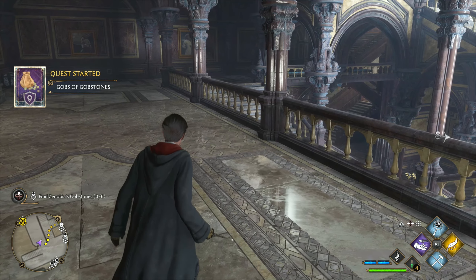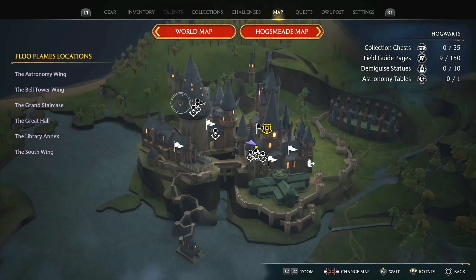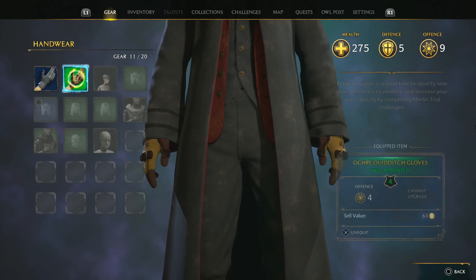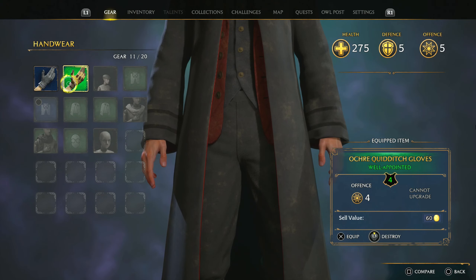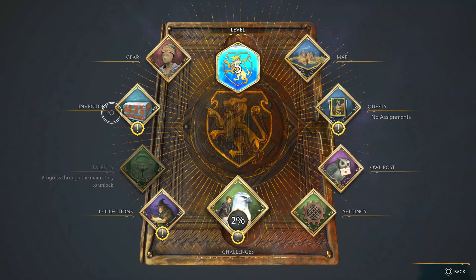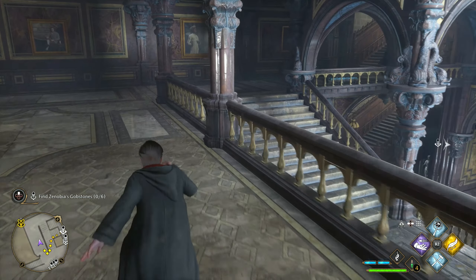I'll probably have to use Accio. 'Do you have any suggestions on how to get your gobstones down from their hiding spots?' 'If I knew that, I'd get them myself. Whoever hid my gobstones that high got up there somehow.' 'Haven't you any friends at school?' 'Not really. Natty said hello once, but not a word since.' 'I'll see what I can do.' Gobs of gobstones. I'm not even sure what I'm looking for.